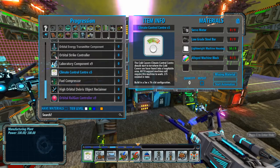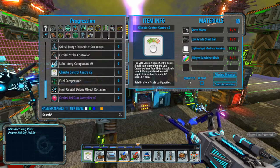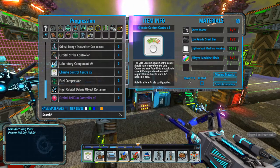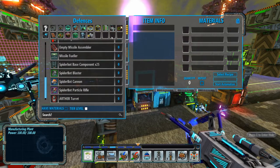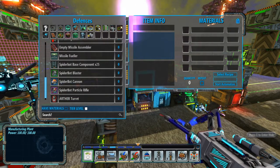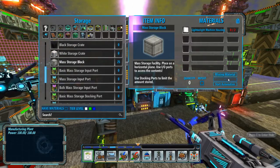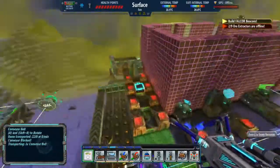The cold cavern climate control should start to work once placed. I guess I need to place this in the cold caverns. But first I want to make storage — yes, storage. That's what that hundred was originally meant for but I lost track.